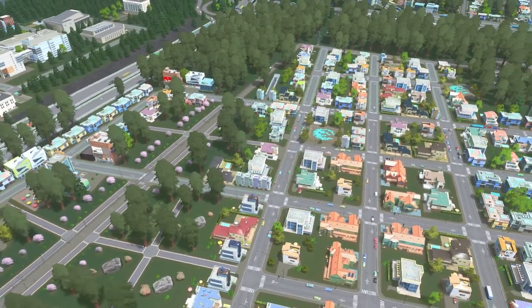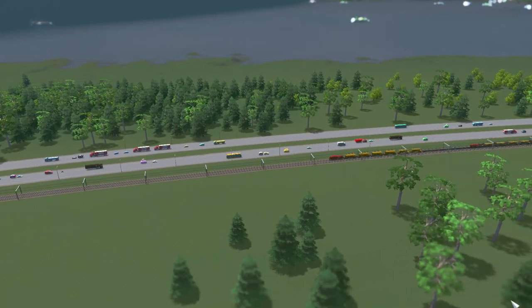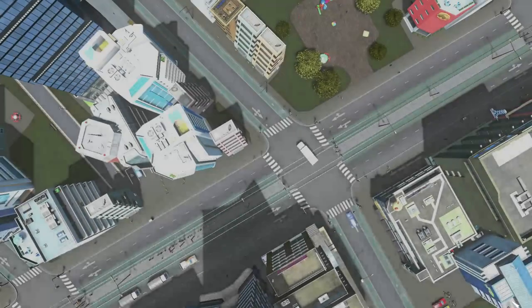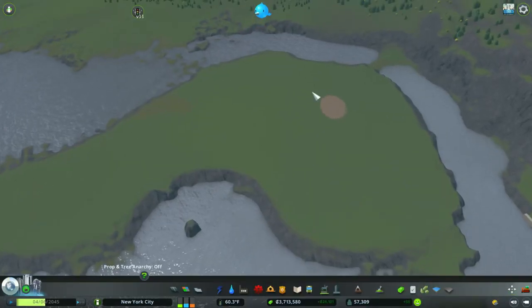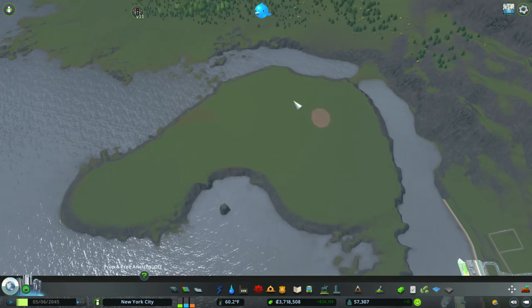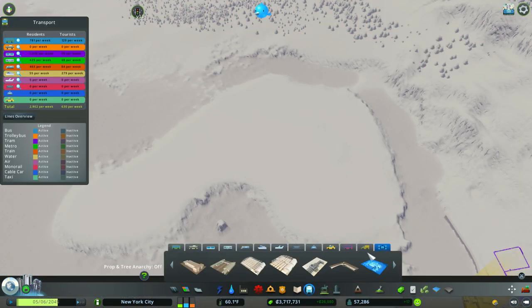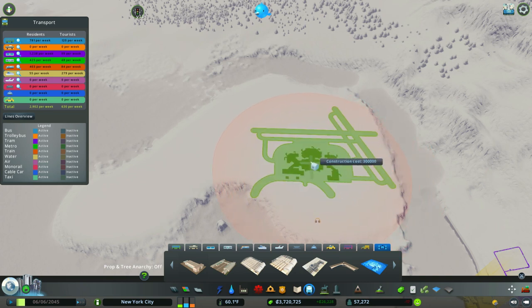Good morning, good afternoon, and good night — welcome back to another episode of Cities Skylines: Sunset Harbor. We're back in the great city of New York City, and today I'm going to show you how to build a metropolitan airport and create our own custom design, which not many people actually do on YouTube. Remember, you will need the Cities Skylines Sunset Harbor DLC, and it's in your public transportation hubs.